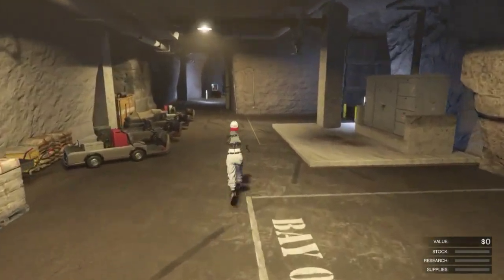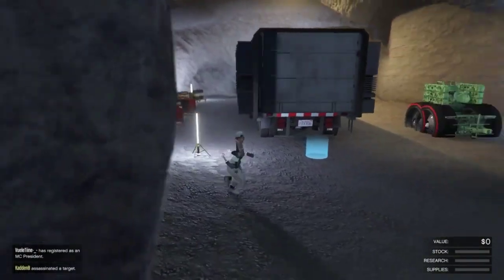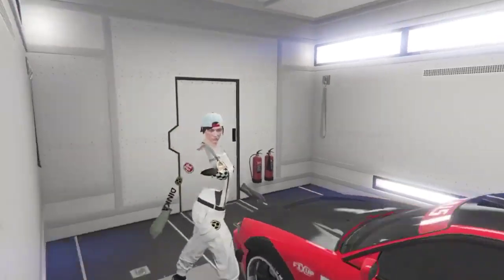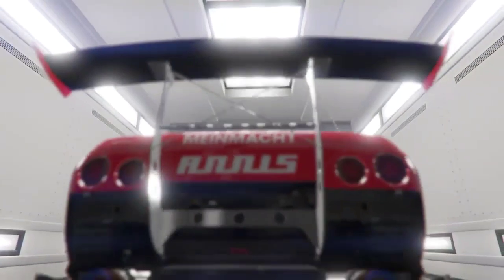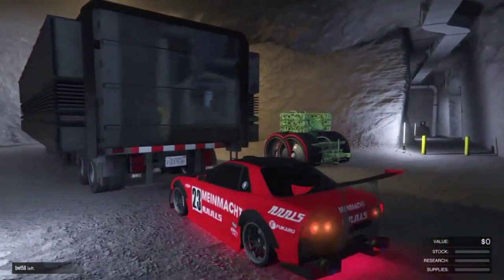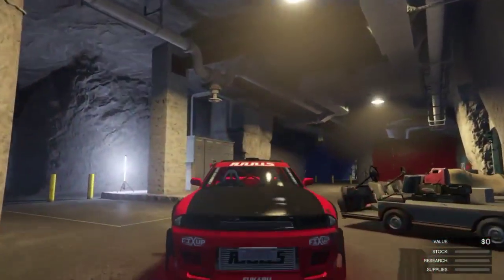Once you get to the bunker, you want to pull out your dummy car. We're going to use an Elegy Retro Custom as our dummy car — it's not going to get lost, so don't worry. You just want to have a car in the back of an MOC so that you can turn it into the van. This car is what we're going to be turning into our Speedo Custom in Garage 1 in the nightclub. Make sure all your garages are full when doing this glitch or you'll mess something up. Before I pulled out of the MOC, my plate was something like 2.6. You just want to leave your car in the bunker and check the plate before you leave.